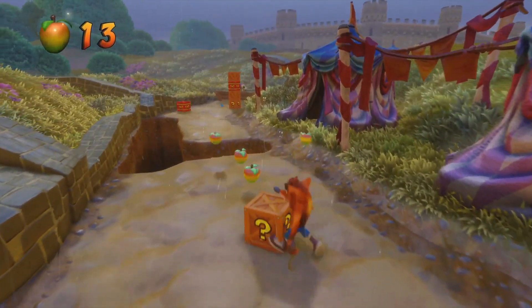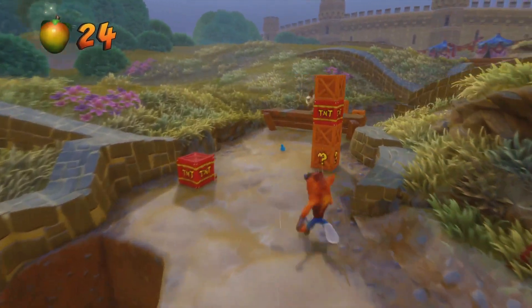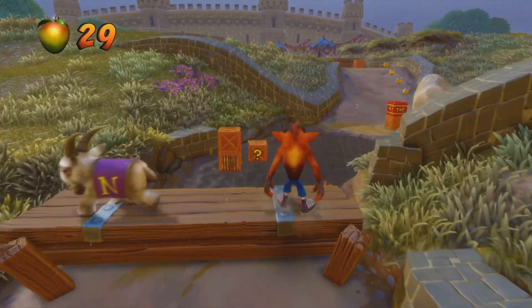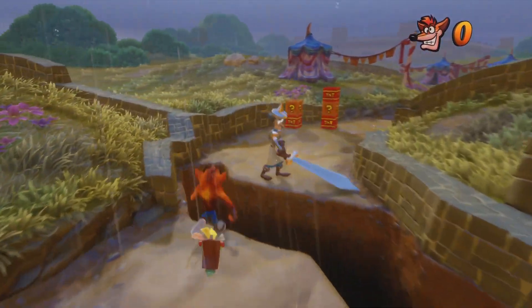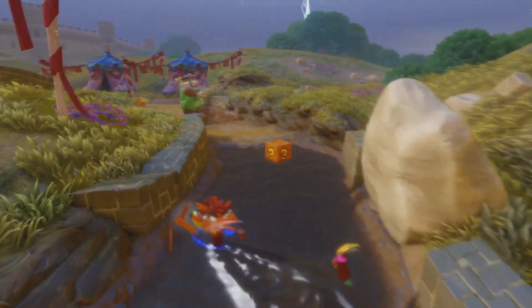We're like, oh yeah, jump — we got that, we had that in our previous games. And we implemented jump the first time, and we go to them and they'll be like, yeah no, you guys didn't get it. So we go back to the drawing board, work on it again, and they're like, it's better, you guys still didn't get it. We have probably iterated on jump more than pretty much anything else in this game.